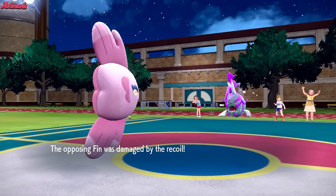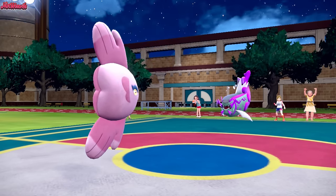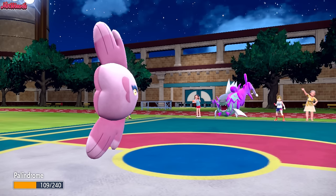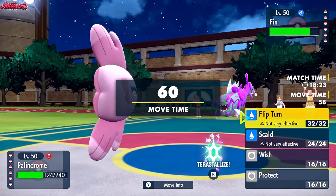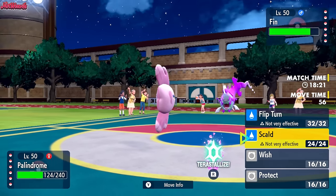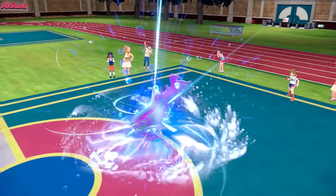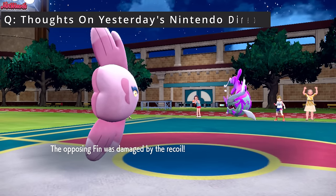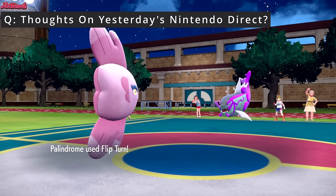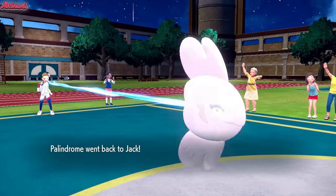That did more damage than I thought — they are definitely Choice Banded, 100% from that damage. Alomomola is here; we can go for a Flip Turn. They probably switched to Hydrapple, and they probably don't want to get Scalded. So I'm going to Flip Turn. They go for another Wave Crash, which is still going to sting quite a bit, but we do get the Recoil. Flip Turn comes through, and we're going to do something else to take care of this Basque Legion.